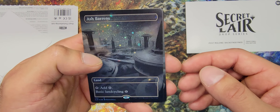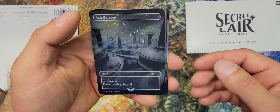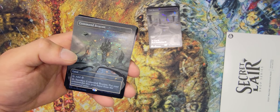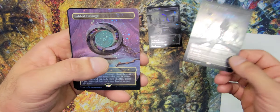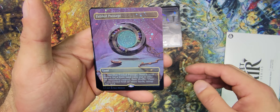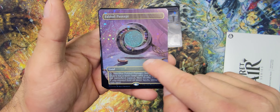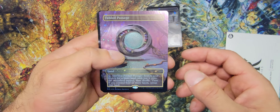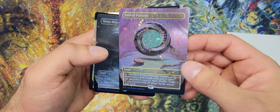Ash Barrens. Wow, these Galaxy Foils — I hope it's coming through on camera — these things are beautiful, man. Very, very nice. Command Beacon. Beautiful. Fable Passage — very playable card, love it. Kind of getting a Soul Ring vibe off of this artwork, though. Anyone else? This reminded me of some Soul Ring artwork. Very cool, very gorgeous.